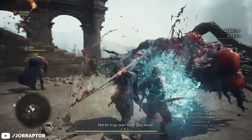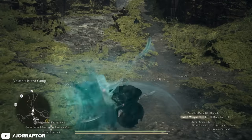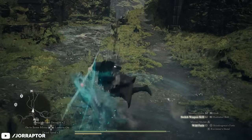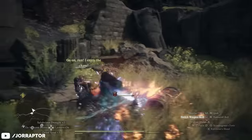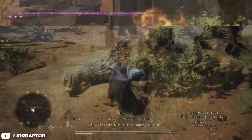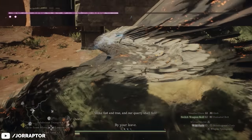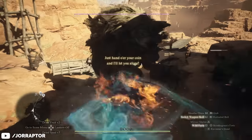Regardless of whether you grab it early or later, Wild Fury is an awesome ability. It summons a magic clone that mimics all your attacks. The first attack doubles as a gap closer so you can use it to engage enemies from a distance. Each attack costs stamina so you want to manage that carefully, but the damage is insane and it's one of the most badass-looking combos in the game — and there is a way to make it even better.